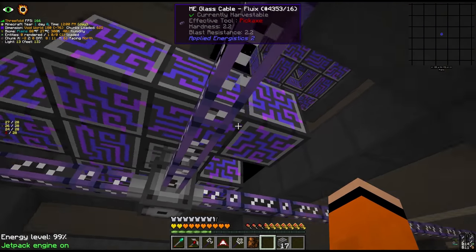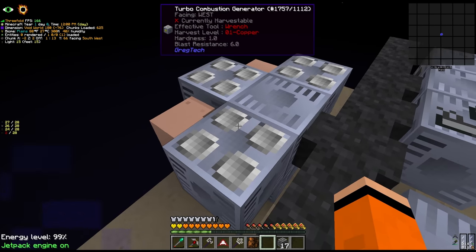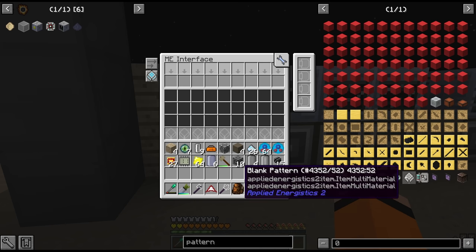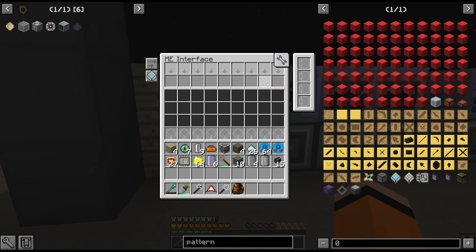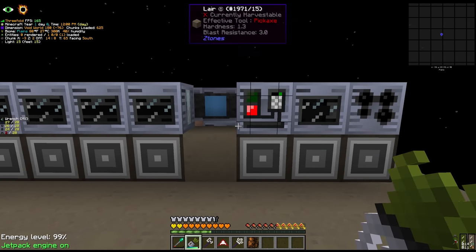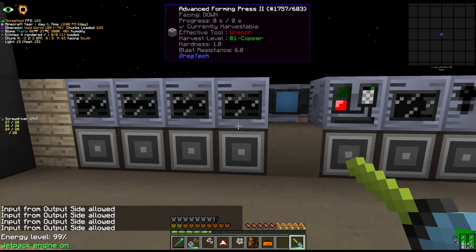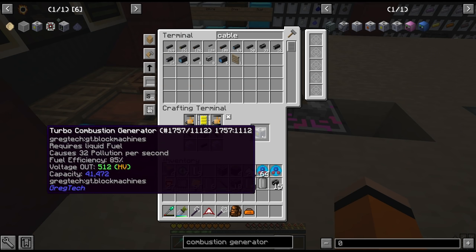We can only run 16 channels since we're coming out of a dense cable - the tooltip shows 8 channels used, the controller face handles 32, but going from dense to glass cable limits us to 8 per branch. Eventually this will be swapped to dense cable and upgraded to P2P. Over at the machines we have the battery buffer - forgot to grab the batteries. Combustion generators, and we'll put the interfaces below the machines so it's easier to wire up from the bottom. When we request a pattern the interface will send the item to the forming press, but we need machines pointing down with item auto output enabled, and a tap with the screwdriver so it can input and output from the same side.